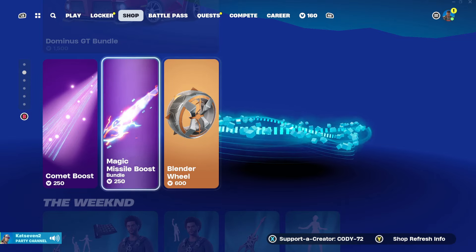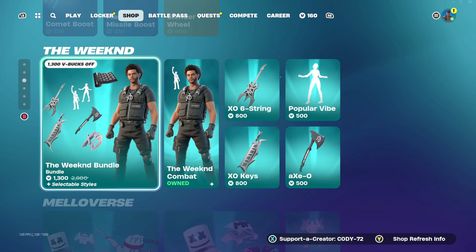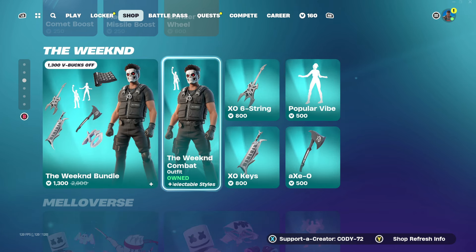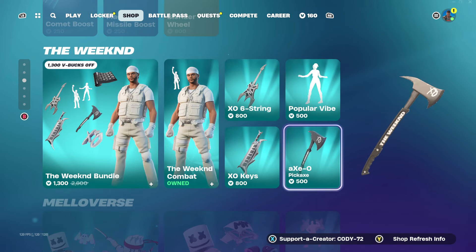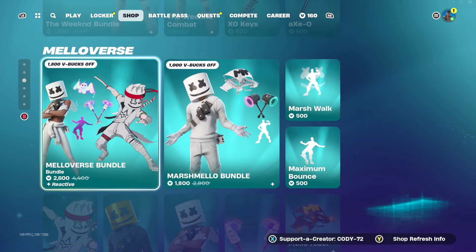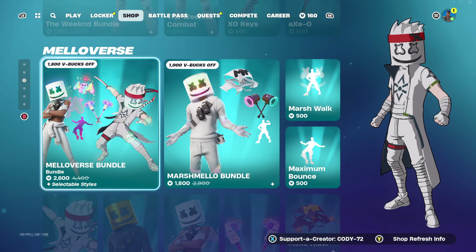We have the Blender Wheel — it's not showing up, it's just glitched I guess. Here we have the Weekend Bundle for 1300 V-Bucks if you own the Weekend skin by itself. We have the XO6 String, Popular Vibe XO — that's pretty cool, I like that axe, it looks great. We have the XO Keys there as well.